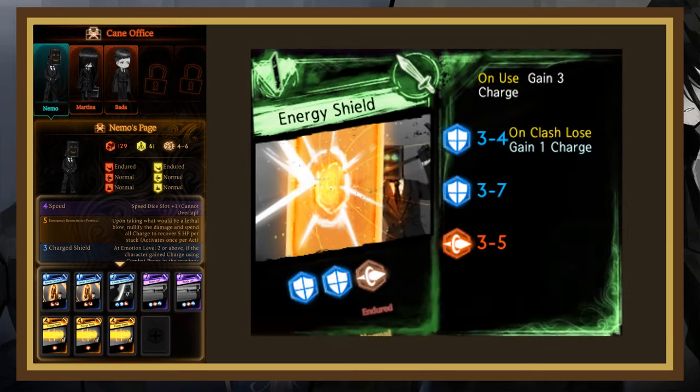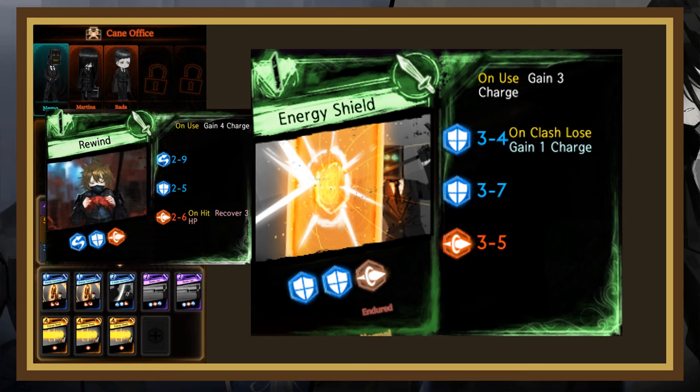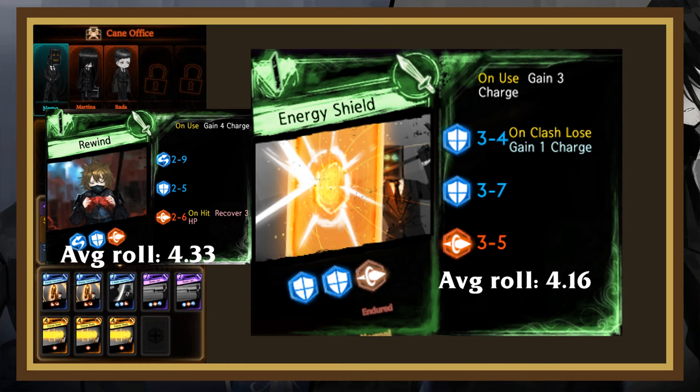Their first page is Energy Shield. This is a defensive-focused 1-cost with a weak 1, a decent 2, and weak 3. However, the weak 1 is by design, because if it loses the clash, the user gains 1 charge on top of the 3 charge that the page gives on use. Generally in this reception, you want to clash against everything to get a motion coin so you can get ego pages as fast as possible, but this is definitely the lowest priority page as its only offensive dice is a 3-5 pierce. When compared to Rewind, this page has a 0.16 lower roll average, so anything that beats Rewind will beat this card.